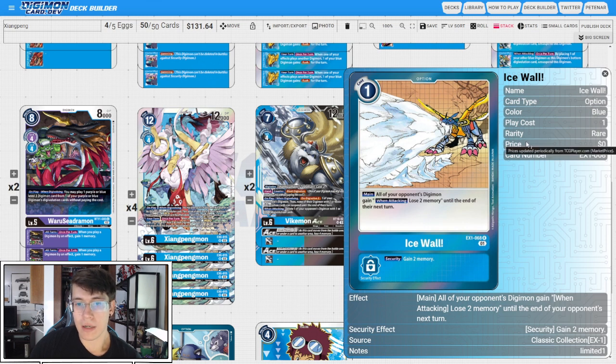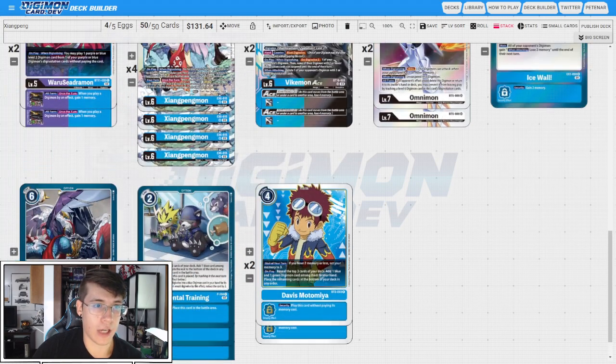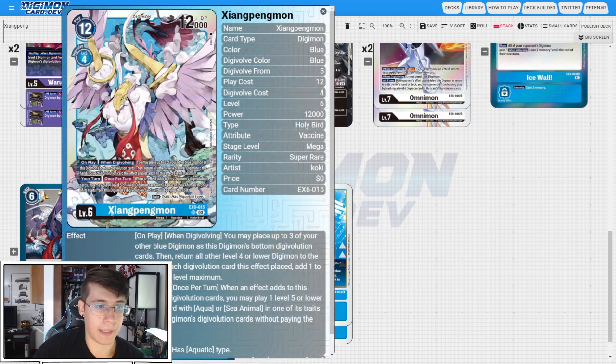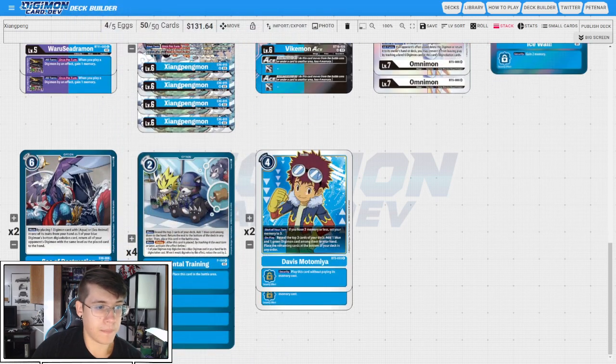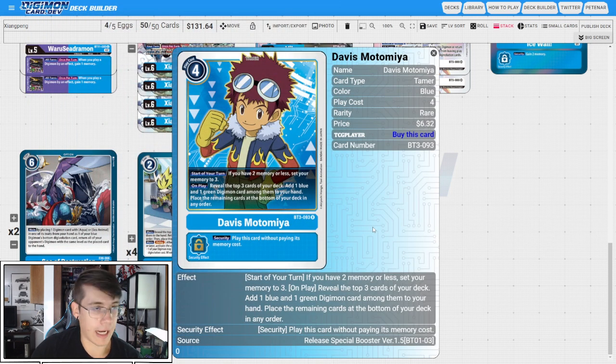Then we have one copy of Ice Wall — all of your opponent's Digimon gain when attacking lose two memory until the end of their next turn. It's a good way to stop yourself from losing the game or conserve security if you don't have a better play. Then two copies of Sea of Destruction: by placing one Digimon card with Aqua or Sea Animal in one of its traits from your hand as one of your blue Digimon's bottom Digivolution card, return all of your opponent's Digimon with the same level as the placed card to the hand. This is a great way to trigger the Xiangpengmon card being added to its sources — you bounce all of your opponent's Digimon with the level of what you tuck underneath. Four copies of Mental Training just because it's the best search package in this color, and two copies of Davis Motomiya. Yes, this can conflict with Blitz Omni, but it's a memory setter and it will find us a blue piece.